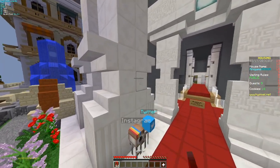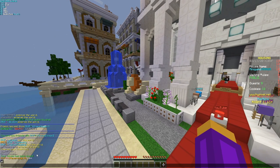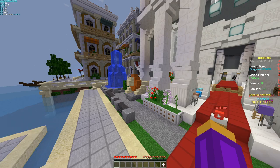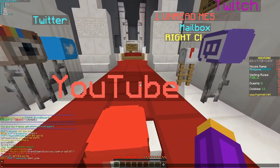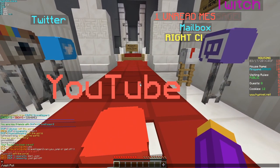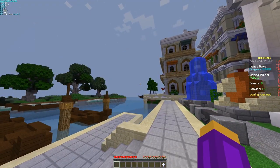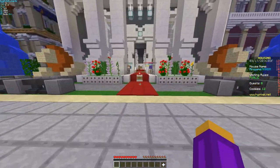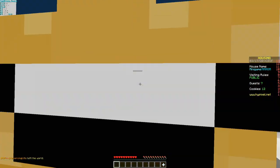It does not stop there — we've got barrier blocks, which are invisible blocks. There's a slash save command so you can manually save your house. A big addition is that you can visit people's houses even when they're offline, so you can do slash visit potato smarts and visit any of my houses whether I'm online or not — which is absolutely insane.